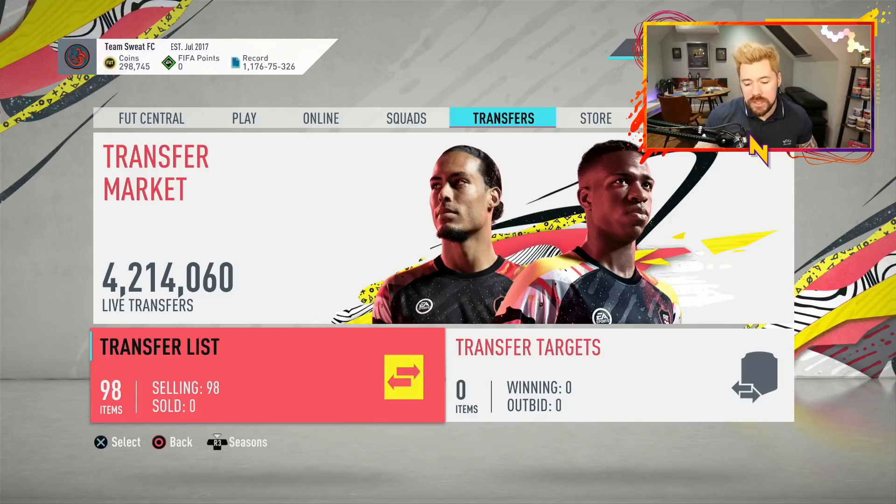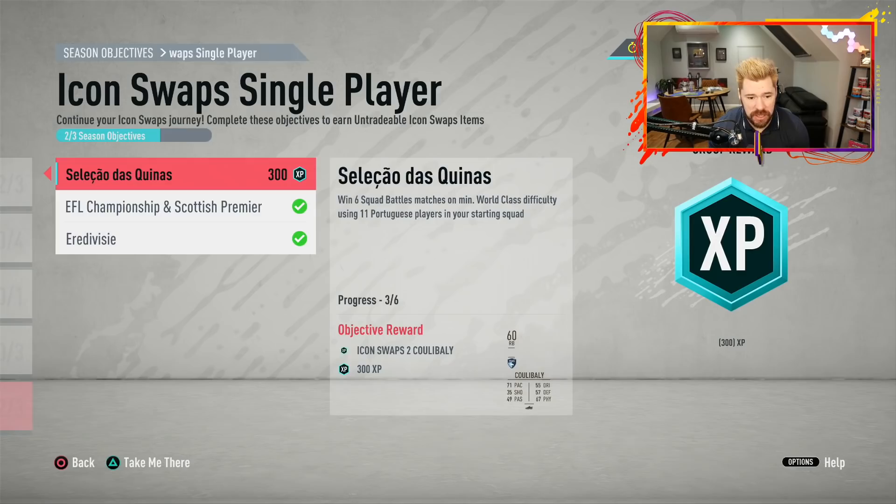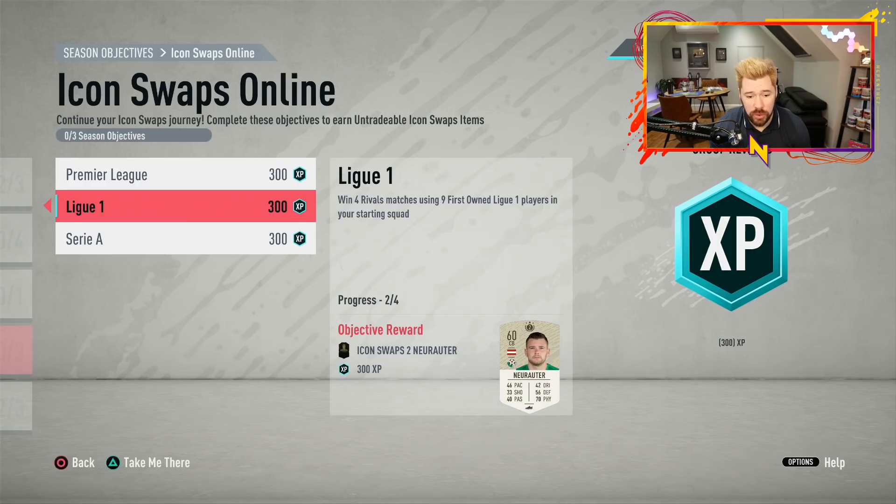What's up guys, Nepenthes here and welcome back to another episode of The Road to Glory. Today we're going to be working towards icon swaps — we don't have much time left. I've got three games left on the Portuguese set up, that'll be me with nine tokens. We've got two left on the French squad, three left on the Premier League and four left on the Serie A.